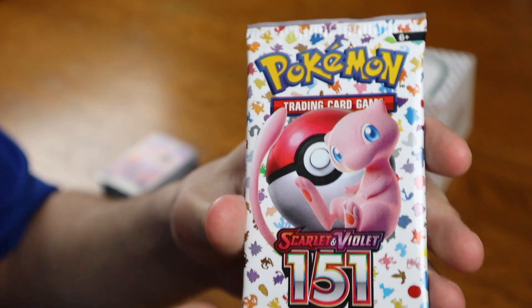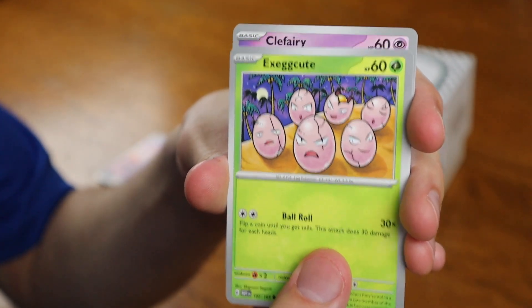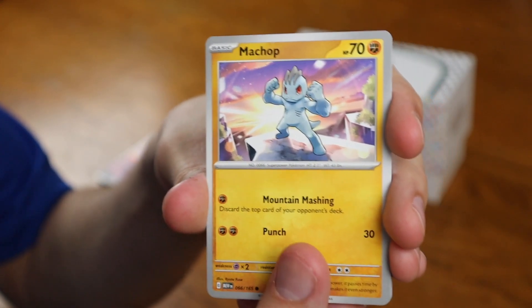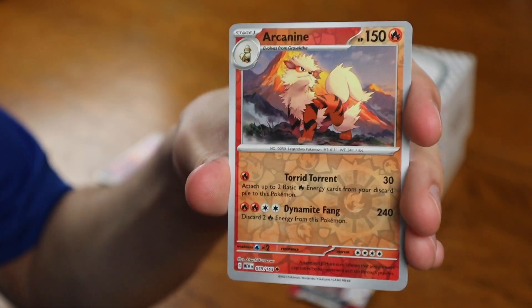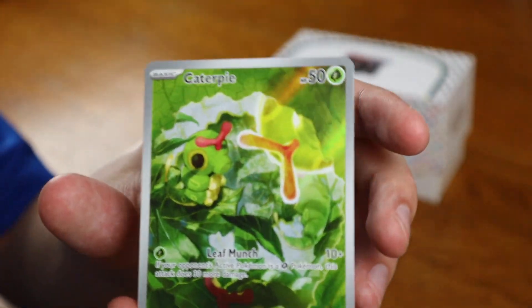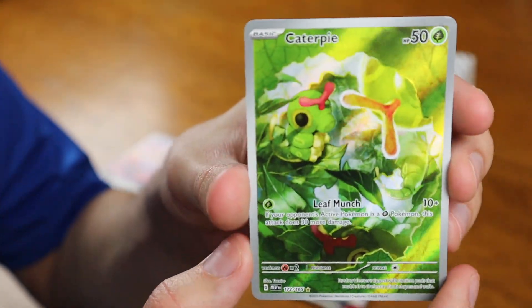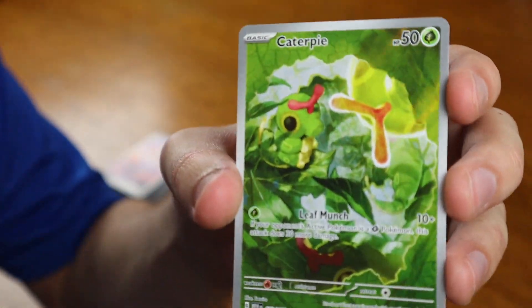We finally hit gold and we have only two packs remaining — we got a double gold star in the last one with the Charizard EX. Let's see if there are any more rare cards. Meowth, Exeggcute, Machop, Slowbro, Machoke, Dugtrio, Arcanine Reverse. A Caterpie full art — look at that, he has a move called Leaf Munch, and that's exactly what he's doing in the card, munching on some leaves. Very cute artwork. And the card in the back — a Beedrill. Mood kill, and regular energy too.